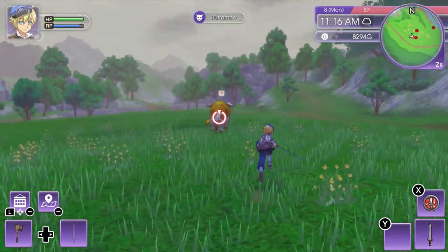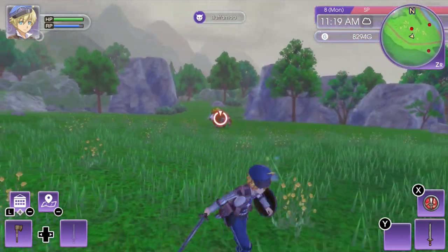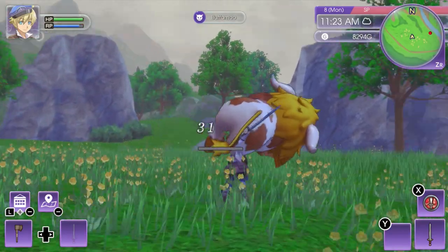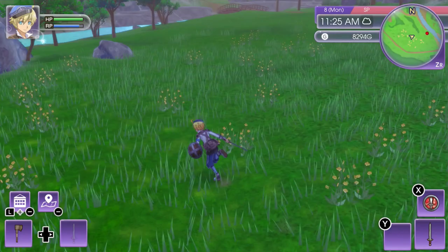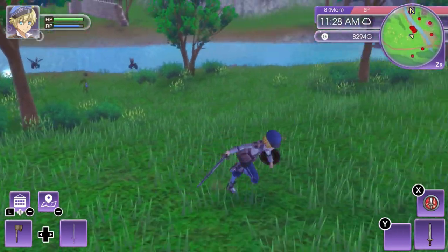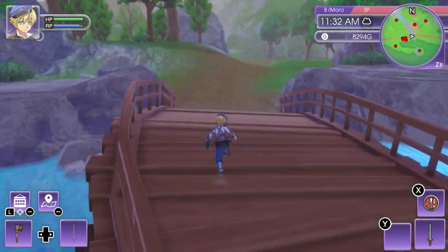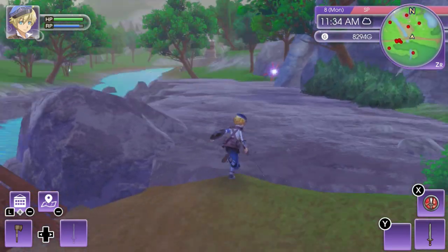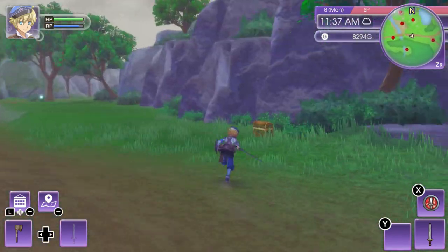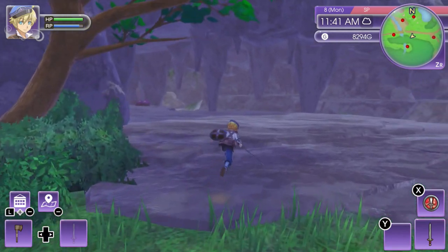It is important to over time start memorizing what enemies drop, what items you can make from those particular drops. Like, these haven't actually dropped anything yet, though. Right now my goal is to make a stronger shortsword. Those are insects and stuff. Orc archer. Here's a treasure — we'll take this. Got some recovery potions from that.